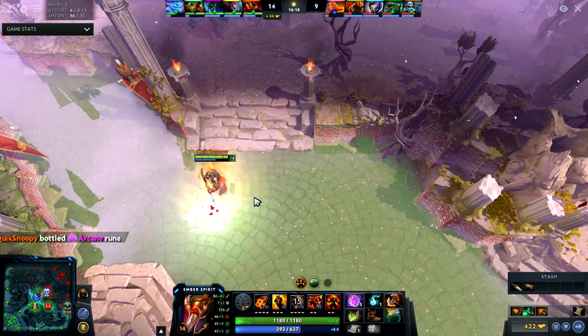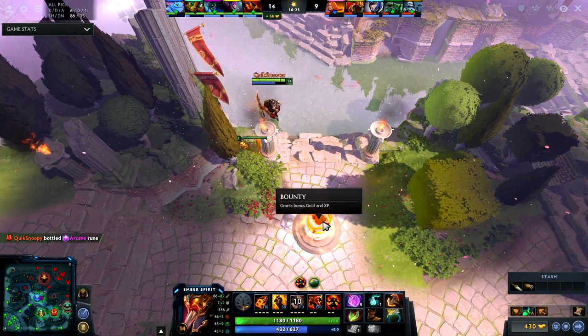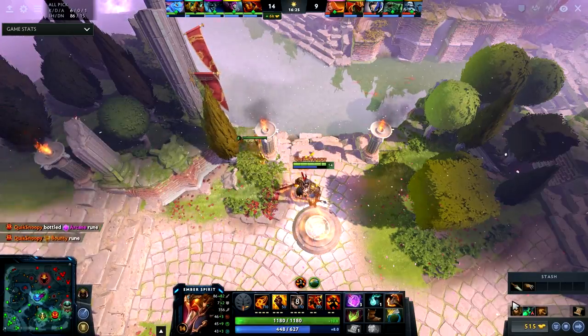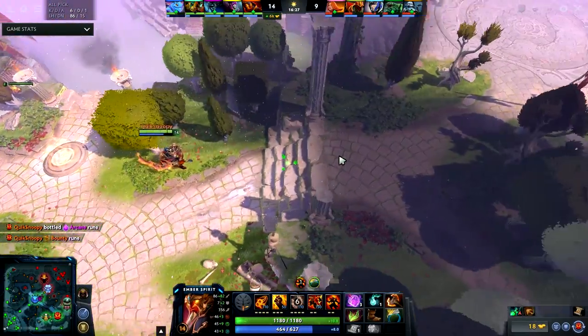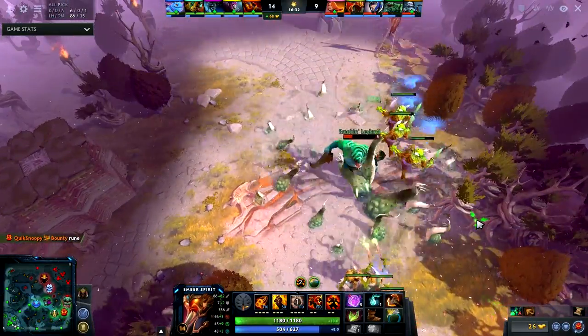I use Bottle charges and pick up the Arcane Rune. There's a bounty rune bottom too. I know I can play a lot more aggressive with the Arcane Rune because I was low on mana — the Arcane Rune allows me to use my abilities for less mana.